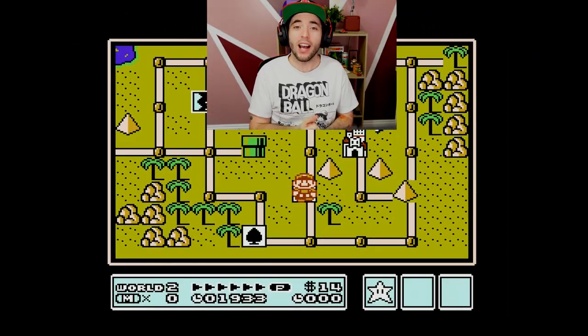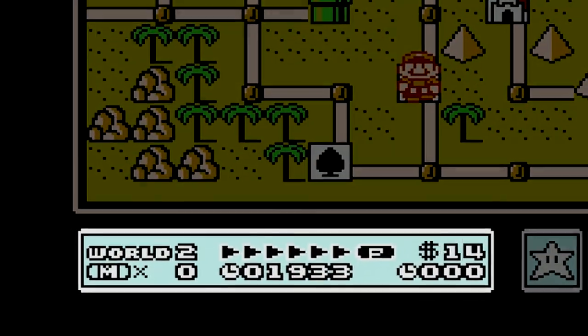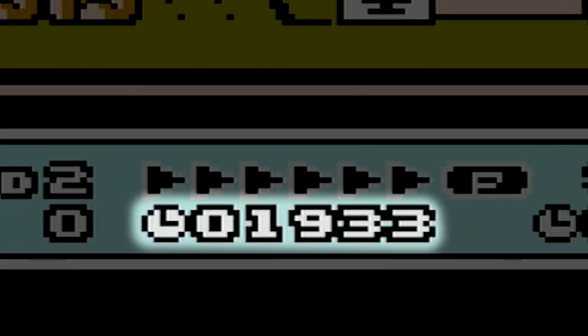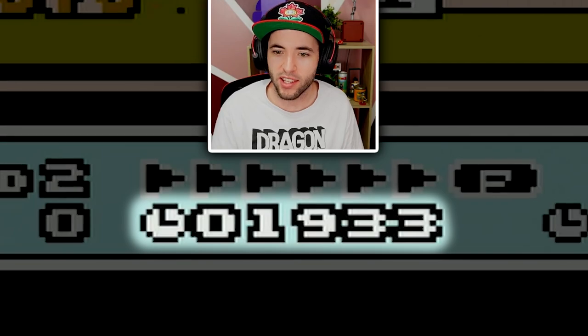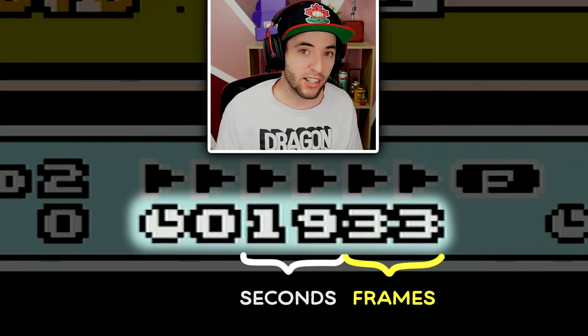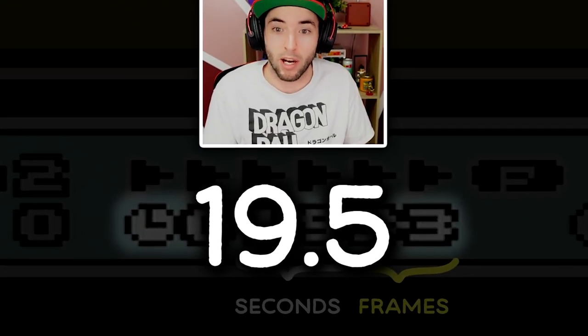After finishing the level normally — very casual, very normal — if you look at the bottom of the screen where the score would normally be, there's a 1-9-3-3. What that represents is 19 seconds and 33 frames. This game runs at 60 fps, which means that's about 19 and a half seconds to do that level. That's going to be our base.